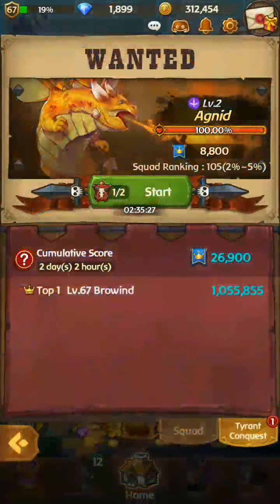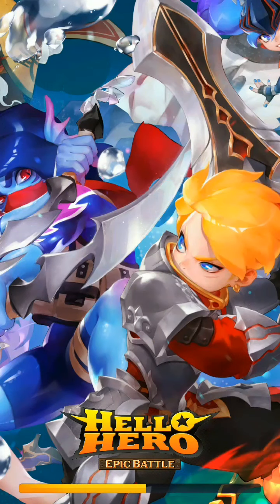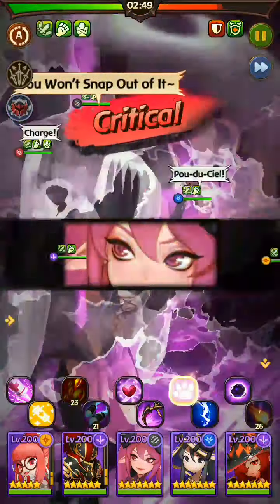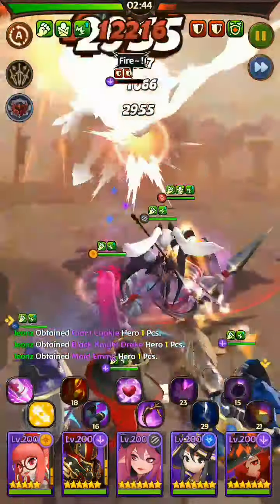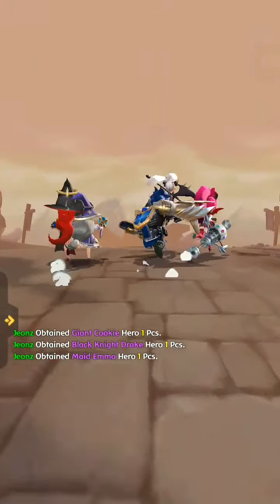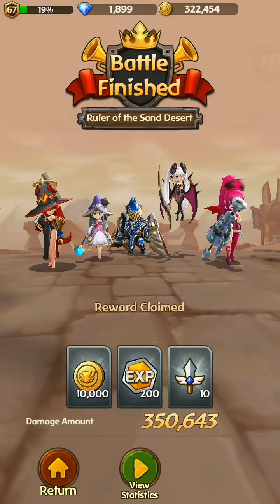Return to the guild, and then we start to kill Agni Jr. I just realized I'm online alone in this guild — everybody looks like they're not active anymore. It was so fast to kill it.